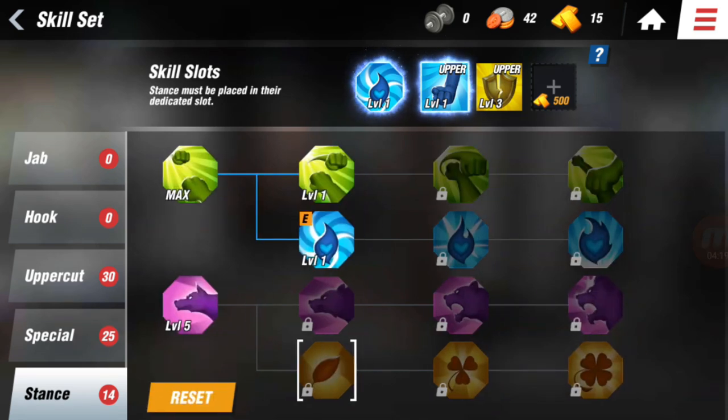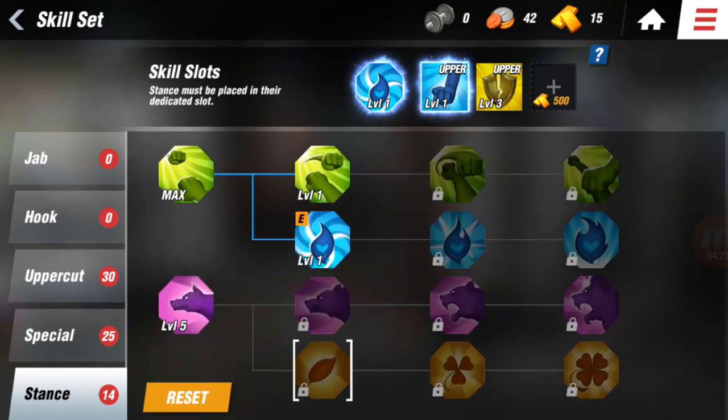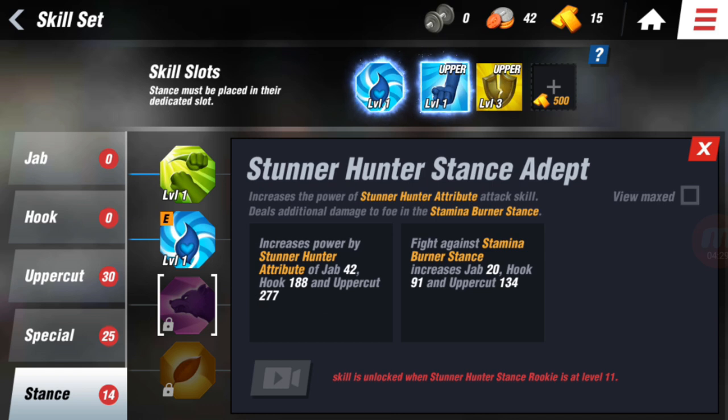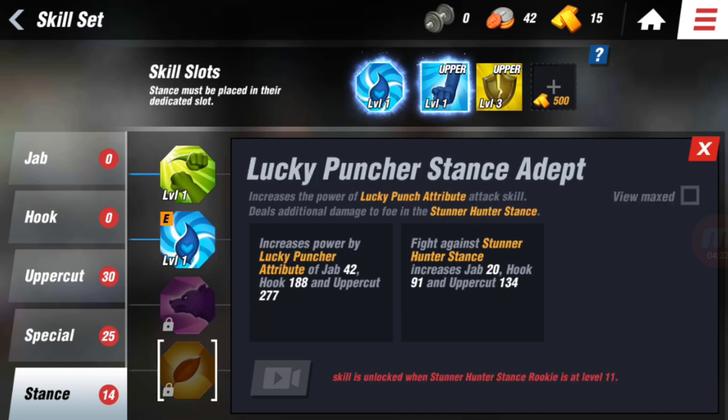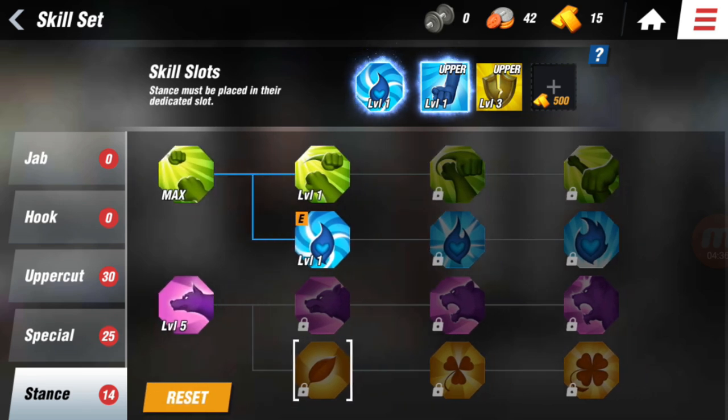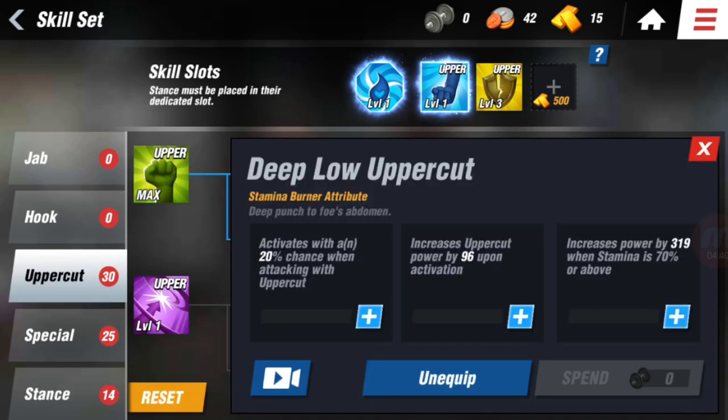For Counter Master and Stamina Burner stances, I recommend using uppercut. For Stunner Hunter, I recommend using jab or hook. Lucky Puncher is basically whichever one you want. I have the Stamina Burner stance with the uppercut in the Stamina Burner attribute, so I basically do uppercuts.